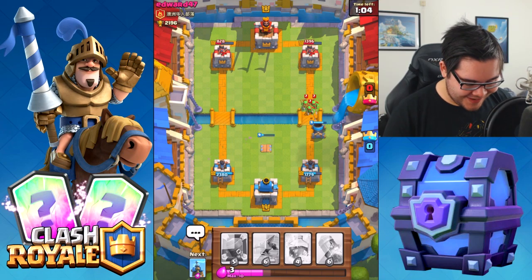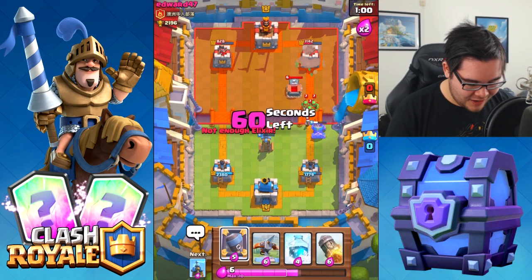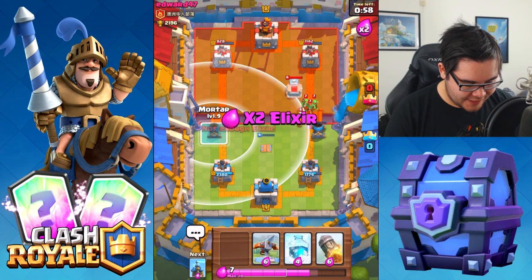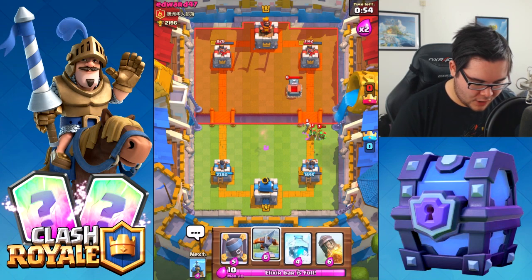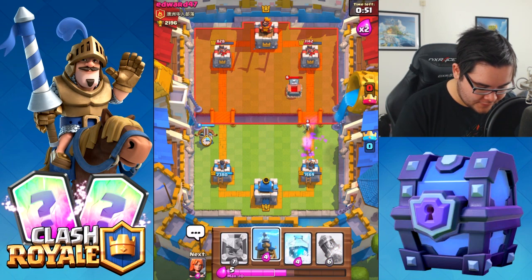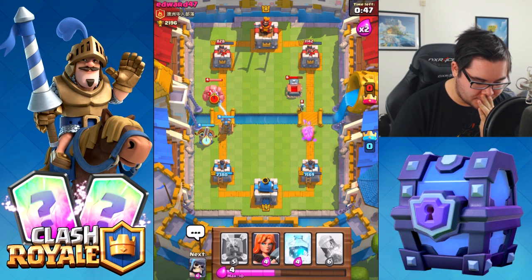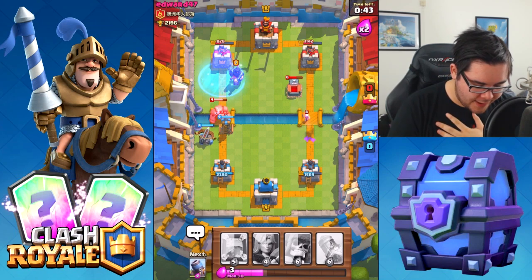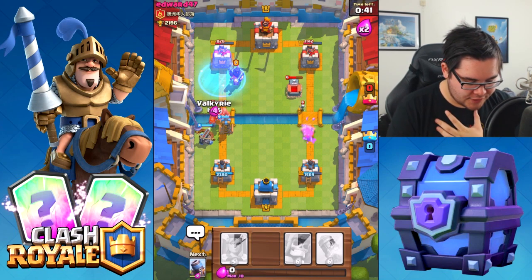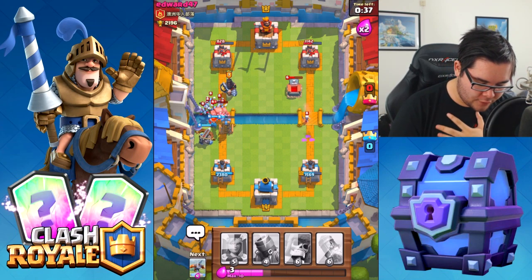The mortar is striking onto the tower again. I'm going to drop another mortar on the other side. Tesla in the front — the Tesla X-bow combo. This is horrible. Dropping the Freeze, hopefully we can do some significant damage against everything headed our way. The Valkyrie is going to be doing some work for sure.